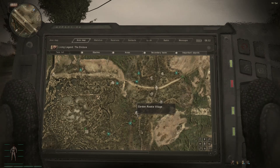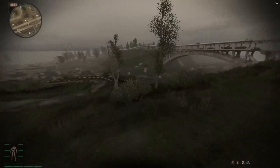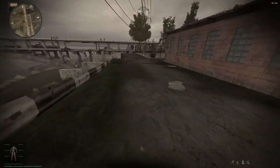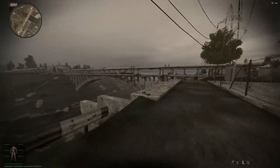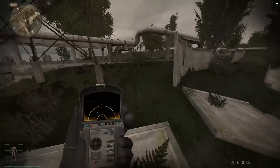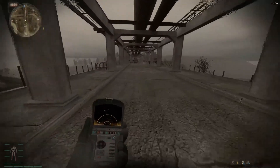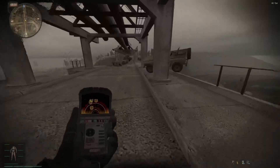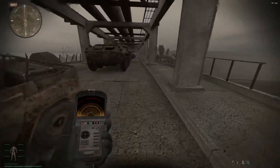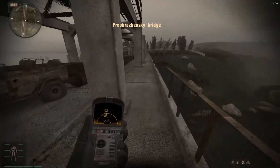Oh my god. He actually went down this way. And this is a guy that is technically dressed up in full EXO, and he's just in Rookie Village. I think I'm going to take the bridge. And there is an ecologist on the bridge right now. I'm going to have to keep the Spharog detector here — I'm actually not even sure if that's how you pronounce it. Keep on moving. I don't even know how to say the name of this bridge — I'll just call it The Bridge.